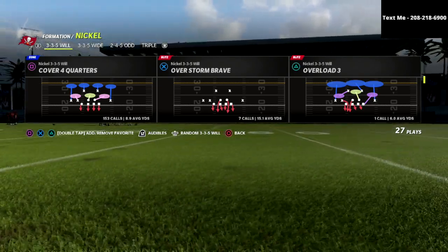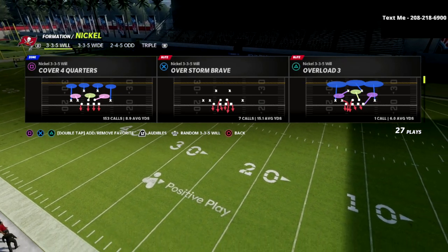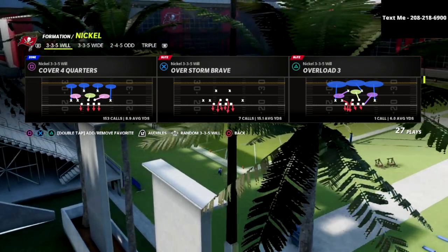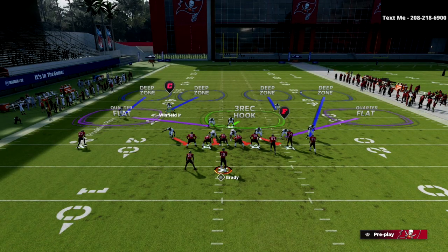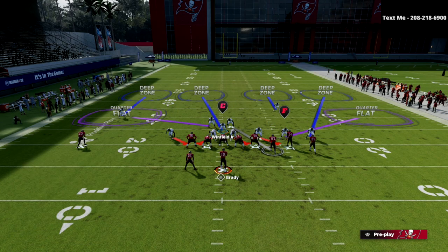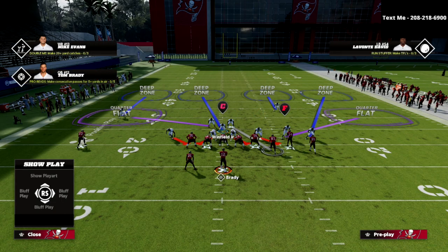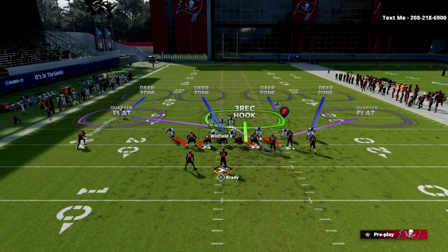You're going to be able to get great pressure from the 335 will, which we've broken down in other videos as well as in depth in our ebook. But today we're just going to focus on some coverage things you can do to really slow down a lot of what people want to do out of the gun bunch. So we're going to call the cover four quarters out of this. All we're going to do is pinch our defense, manually back off this corner on the left side so that I don't get bombed over the top, and then move this guy right here over the center. Then I'm going to crash my defensive line out, man up the tight end with the linebacker on the left side, and take one of those defensive linemen — whether it be the nose tackle or the defensive end on the right side — and put them into a bluff blitz assignment. That's going to put them into a three-rec hook zone.